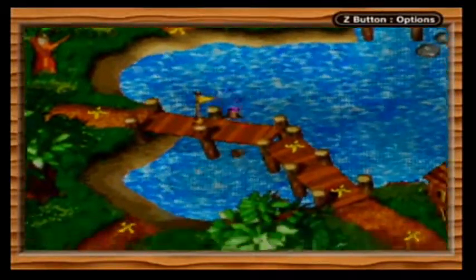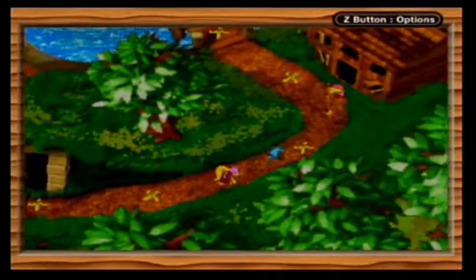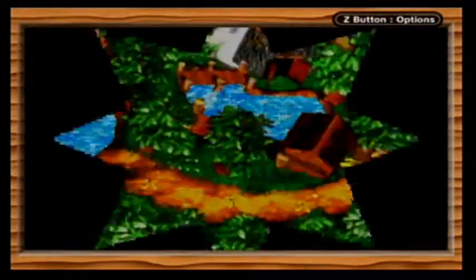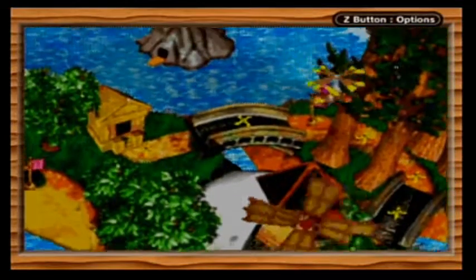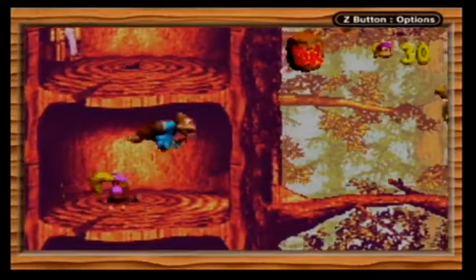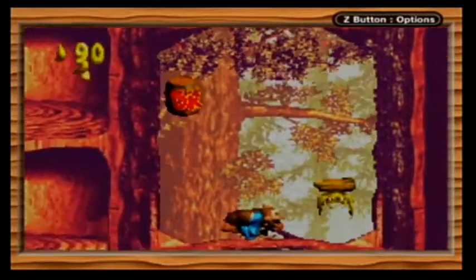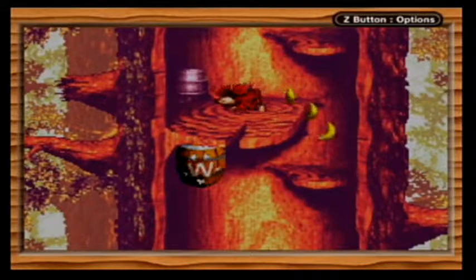You can only swim under parts of the bridge - I guess that makes sense. Also, I never really got to point out, but the overworld music is quite nice. Alright, starting off with Springin' Spiders. I do not remember where the warp barrel is on this level at all. Oh, that's a really easy one to find as well - you don't even need the team throw.